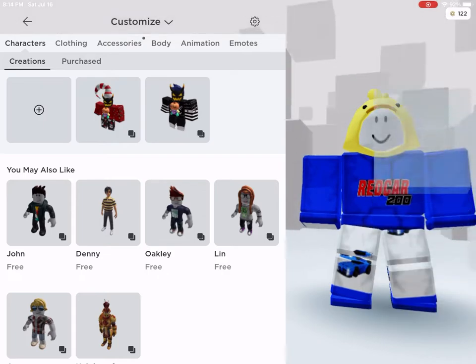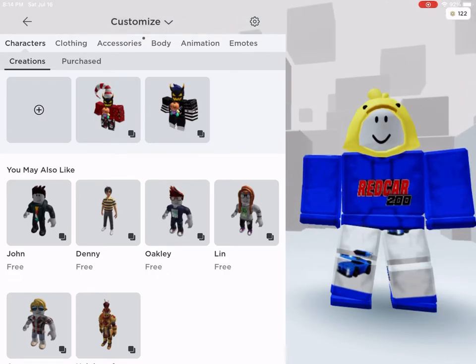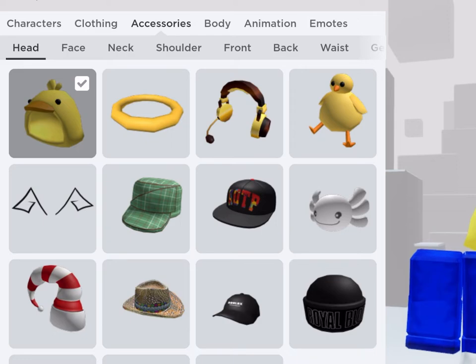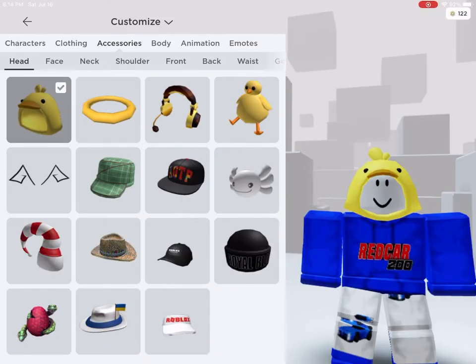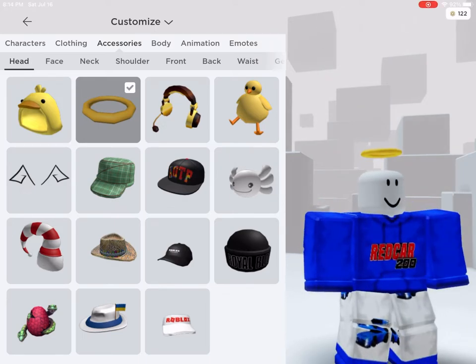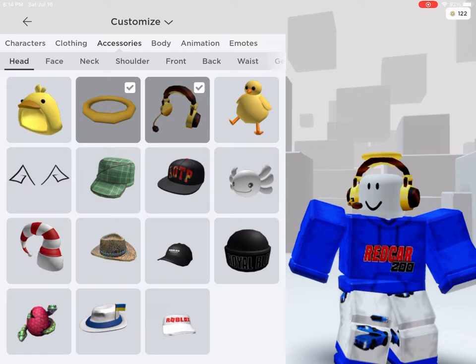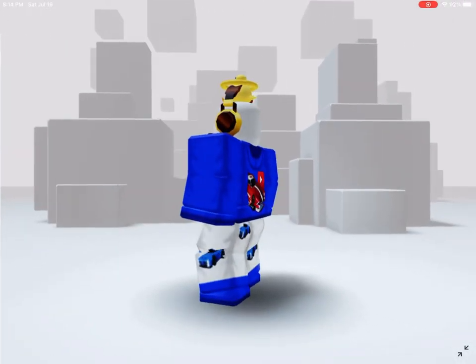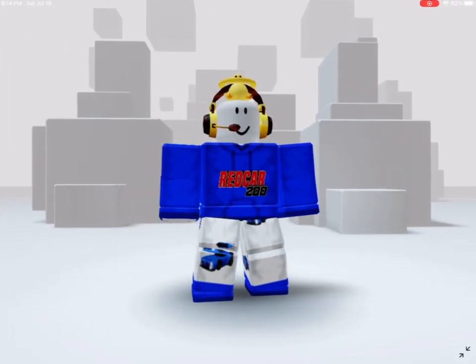So now to equip them, you go to customization, click on your avatar, then go to accessories and you'll see the five items you just purchased from Adopt Me — now in your inventory so you can decorate your avatar. The ones I went with are the hood, the halo, the headset, the chick, and the antenna ears. I'm going to put all five on — I paid for five. Just be aware you can only wear three hats at a time.